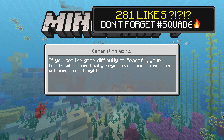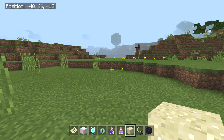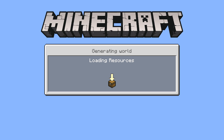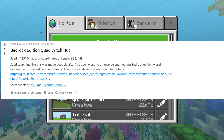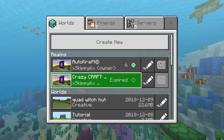Let's go for 281 likes — if you're one of those dudes don't forget to hit me up below. We're gonna be in here. I think what we're gonna do is actually save and quit, and that'll be good because then I could tell you where I got it. I saw this thing on Twitter, on Reddit, and I was like — quad witch hut seed, really?